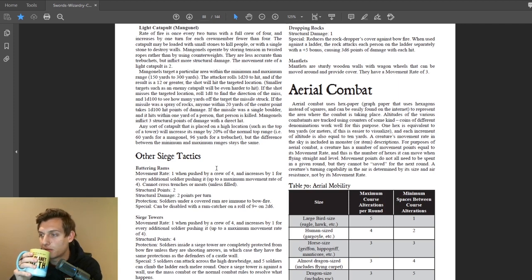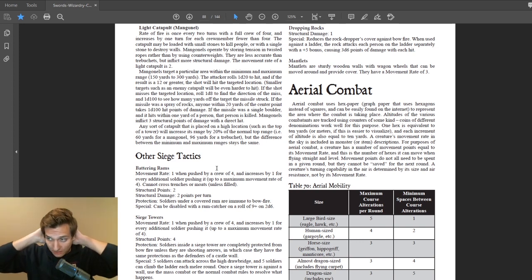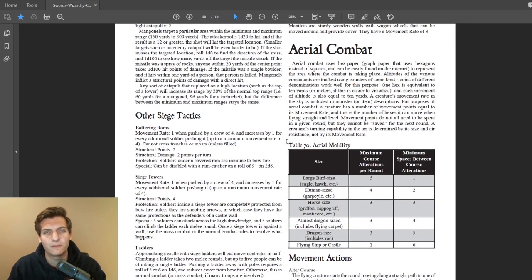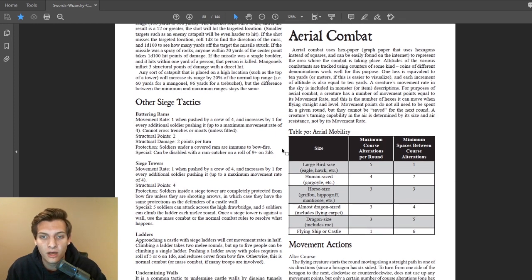Next up is aerial combat. Aerial combat can be between monsters, or it can be you riding these monsters — you could be on a giant eagle, a griffin, a hippogriff, on top of a flying carpet, a dragon, or a flying warship propelled by engineering if your world has that. You can be doing combat on all of these as well.